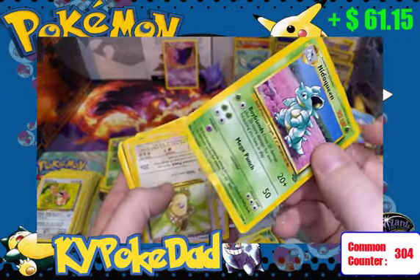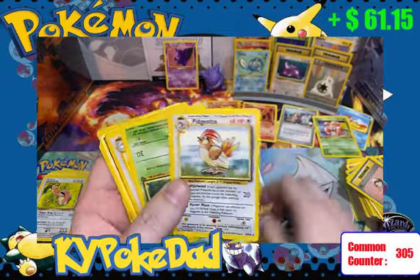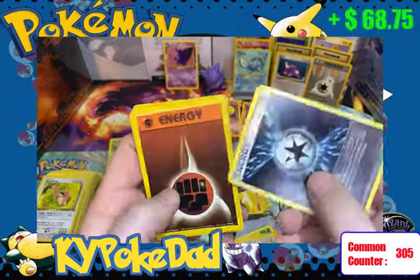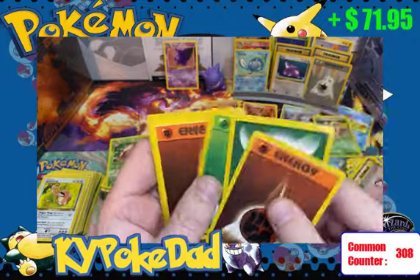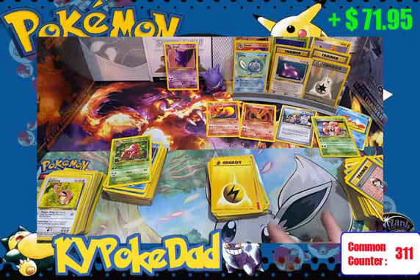Haunter, Nidoqueen — it's unfortunate the Nidoqueen is damaged; looks like somebody was chewing on it. Kangaskhan, Pidgeotto at $2.50, Wigglytuff, Warp Energy — this energy card is very rare, around $3.20 to be exact. So clipping along.